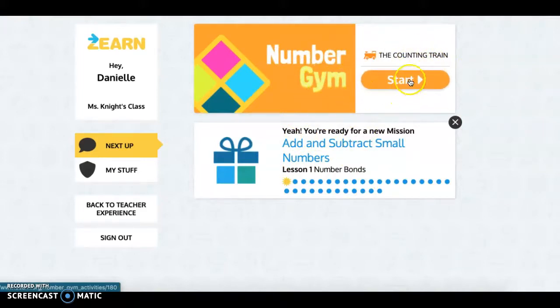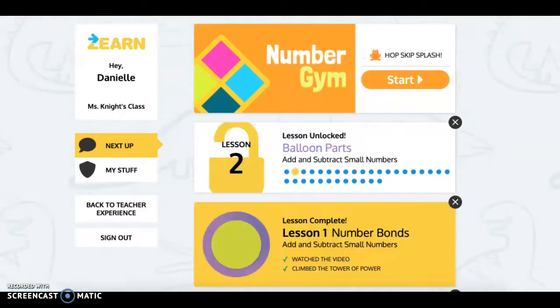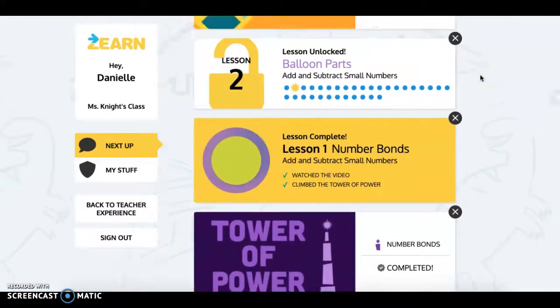So you'll do that — you'll press start and it'll bring you to the game. So you can see right here that you are in lesson one, number bonds. So you'll keep playing this, you'll click start, keep playing.